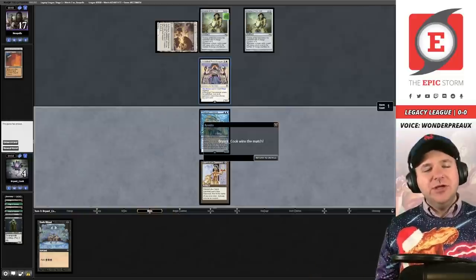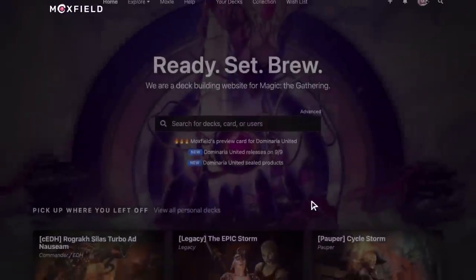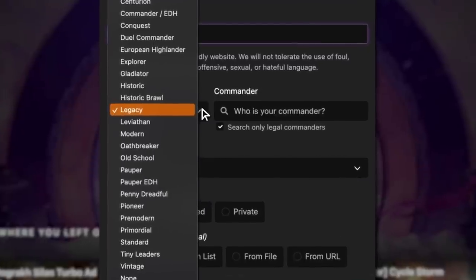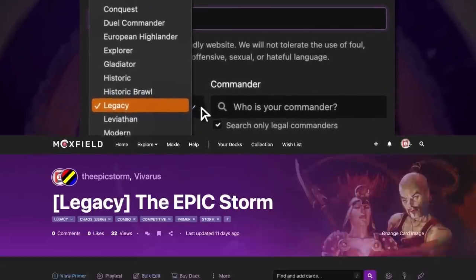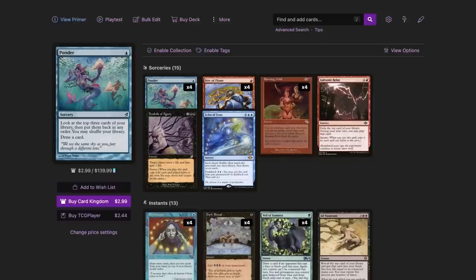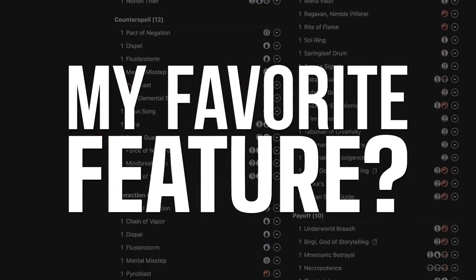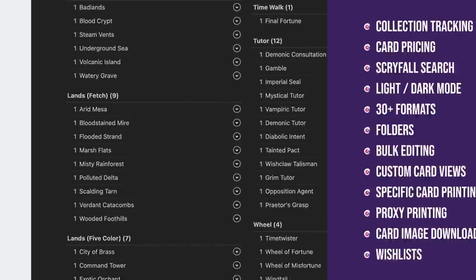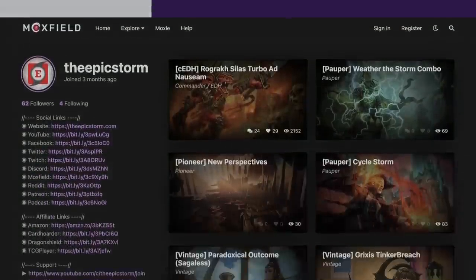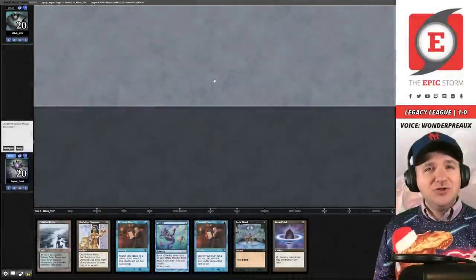Moxfield.com is the easiest way to build a Magic deck online. They support over thirty formats including Legacy and many eternal formats. There are many options to view decks from text view to individual cards, mana value, and card price, plus light and dark mode. My personal favorite feature is card tags so you can sort cards by function. Moxfield also supports collection tracking, Scryfall search, and decklist feedback. Follow me on Moxfield to stay updated on all my decks.